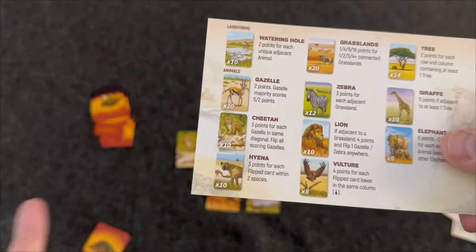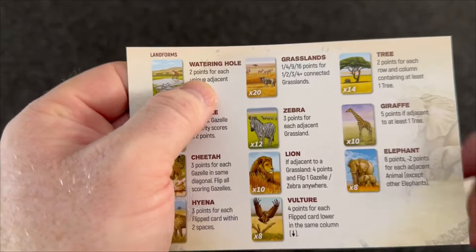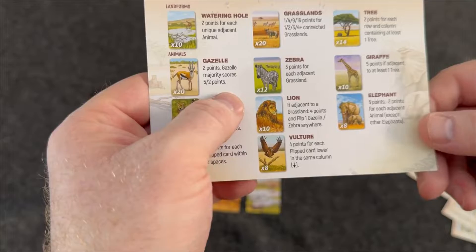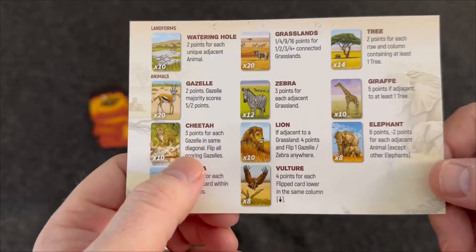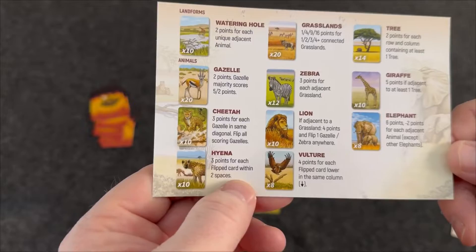Scoring is what your player aid is for. It not only tells you the quantity of each card in the deck, but also what is required for gaining points. The watering hole gives two points for each unique adjacent animal. The gazelle majority scores five or two points. The cheetah gives three points for each gazelle in the same diagonal, flipping all scoring gazelles. The hyena gives three points for each flipped card within two spaces — these are scavengers, so the flipped cards aren't bad even though they're removed from your tableau.